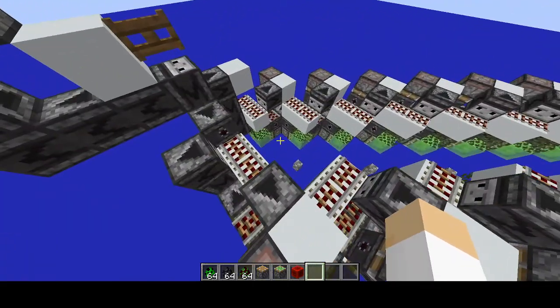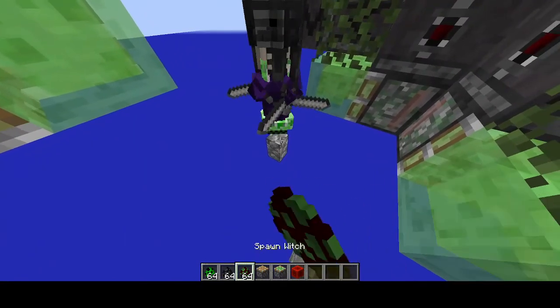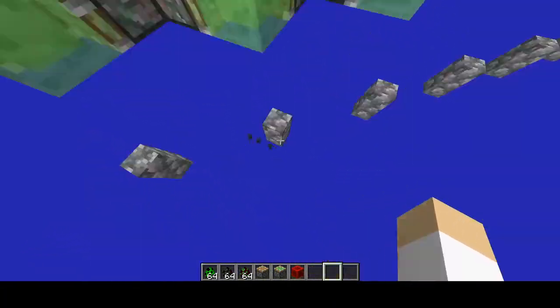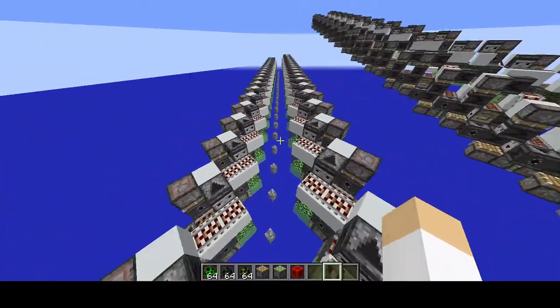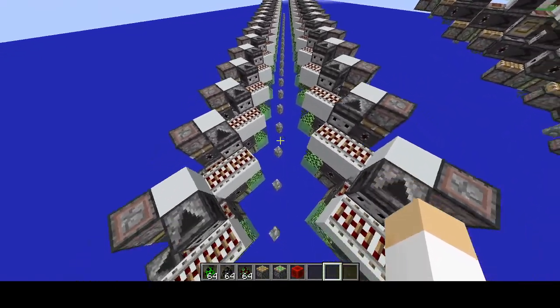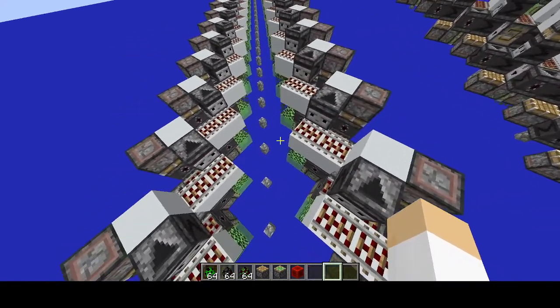Now let's go on to the limitations. Although you can have mobs of a different type in the conveyor, it's not always consistent. As you saw, the wither skeletons fell — well, some of them anyway. When you have mobs of a different type, it's really finicky and it fails pretty often. By fail I mean mobs just get ejected out, and that's not great — you don't want to lose mobs.